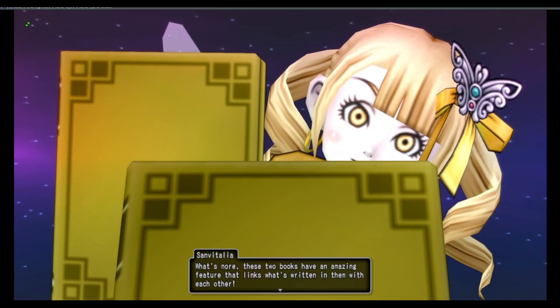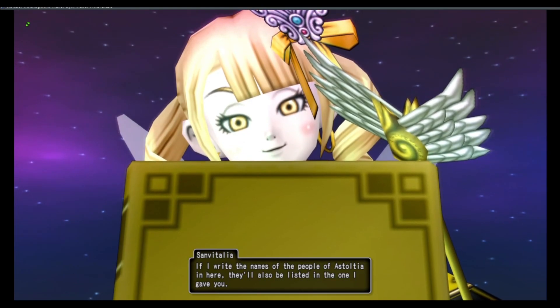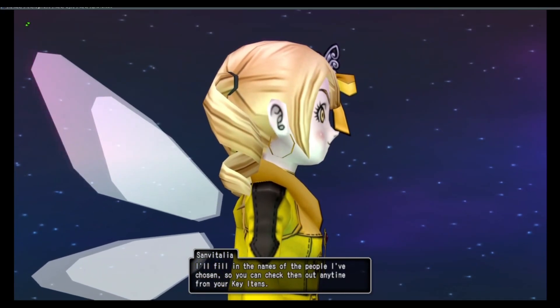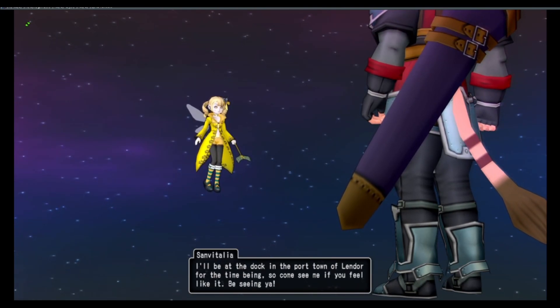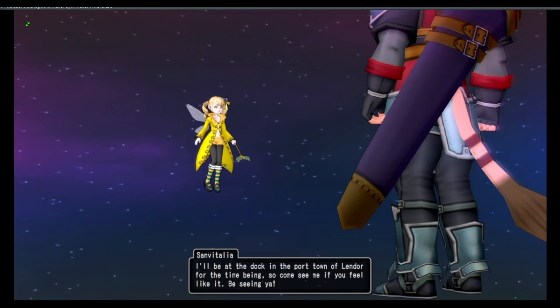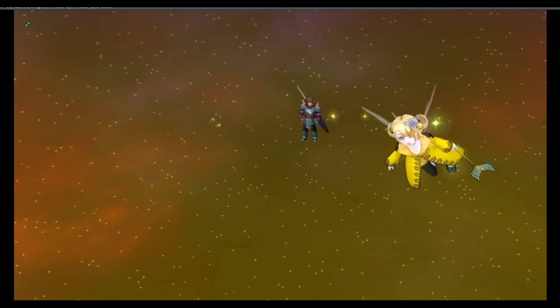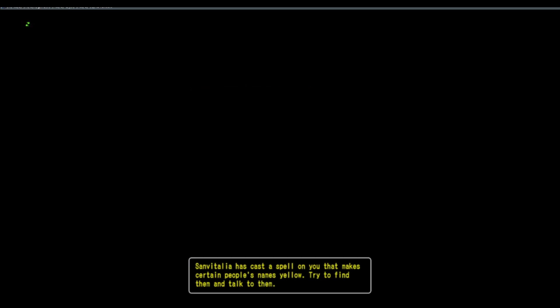The fairy explains: 'These two books have an amazing feature that links what's written in them. I'll fill in the names of the people I've chosen so you can check them anytime in your key items. I'll be at the dock in the port town of Lindor for the time being, so come see me if you feel like it.' Later, fairy queen! A notification: 'Sen Vitalia has cast a spell on you — find people with yellow names and talk to them.'